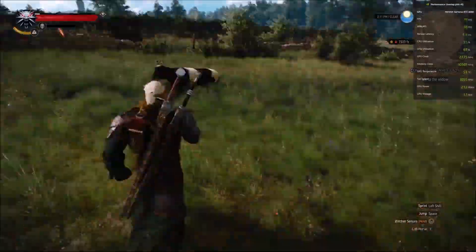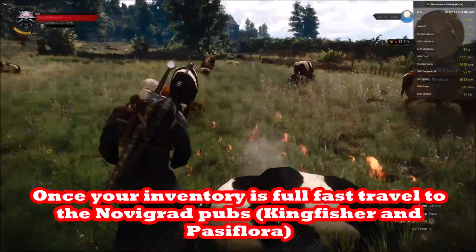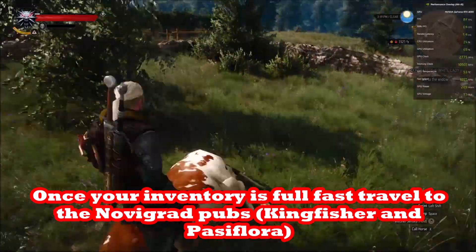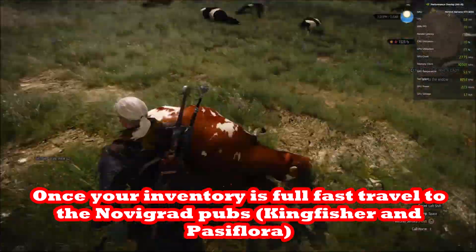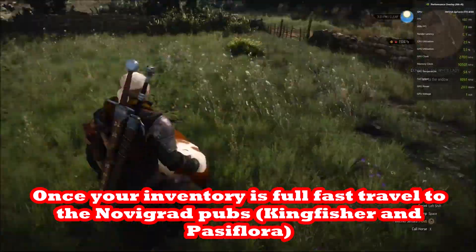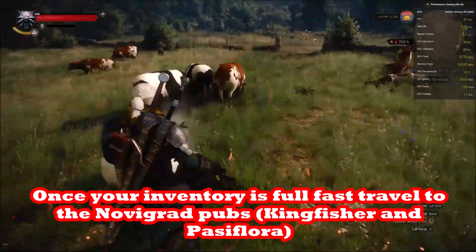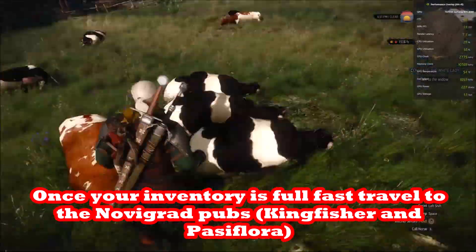Once your inventory is full — the hides have weight — you can sell them. A hundred hides should give you about 4,200 Novigrad crowns. The two pubs I recommend are the Kingfisher, which is at Hierarch Square, and the Passiflora.